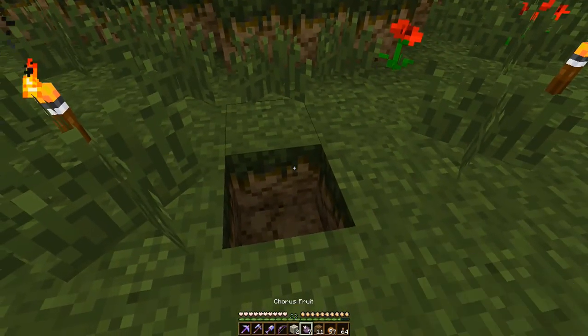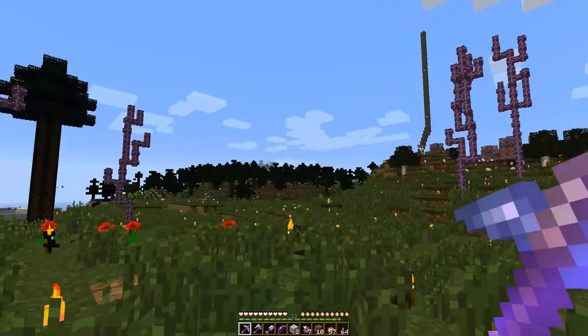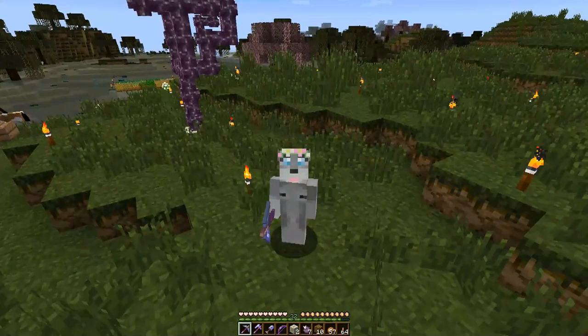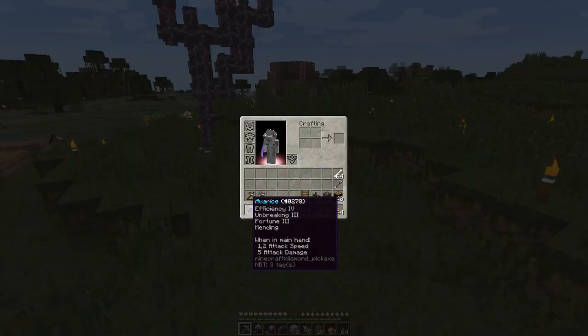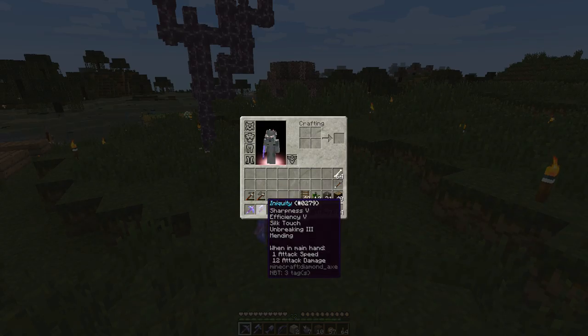I have my nice little collection of tools here that I've been able to make with the help of Gold and Pi and T-Snow, who has given me a couple of mending books to amend my own count, and it enabled me to make these. So I have Avarice, which you have seen before, except this is the new Avarice which also has Efficiency 4 - the old didn't. I have Iniquity, which is my new battle axe - Sharpness 5, Efficiency 5, Silk Touch, Unbreaking 3, and Mending. Basically I got a book that was made to make an axe.